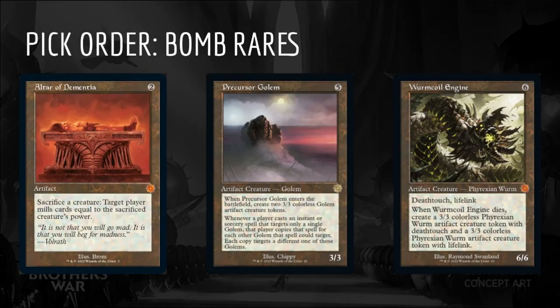Let's get into the pick order. I like to organize the cards in terms of categories of importance. Use your own judgment — if you think a card not mentioned here fits into one of these categories, just go with it. The exercise of evaluating cards in terms of these categories is more important than the exact ordering. The best cards in the set are the bomb rares — if it looks good, it probably is good. Generally speaking, the best rares are powerful, colorless or one color, and don't cost more than 6 mana, though thanks to Power Stones we can stretch this a little bit. A few of the best rares in the set are Altar of Dementia, Precursor Golem, and Wurmcoil Engine.